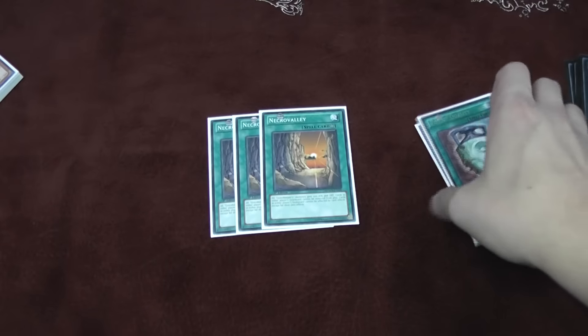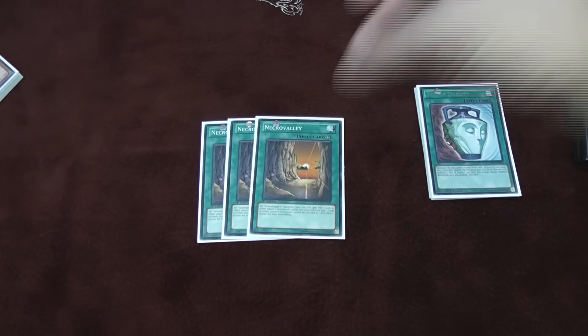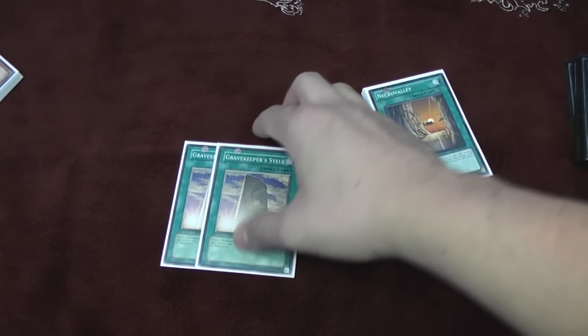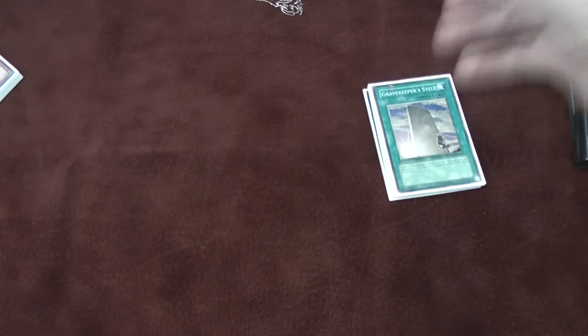Of course, the best card in the deck — I love this card. This is the heart and soul of Gravekeepers. It won me so many games at Nationals because it's damn near an auto-win against a lot of decks if they can't out it, since so many decks rely on the Graveyard. Necro Valley is just absolutely amazing — I love this card to death. And then two Stell, obviously, to get back your Gravekeepers. You can blow them up with Descendant, the Recruiters search out what you need, and you Stell them back. Pretty ridiculous — it's always been that way.